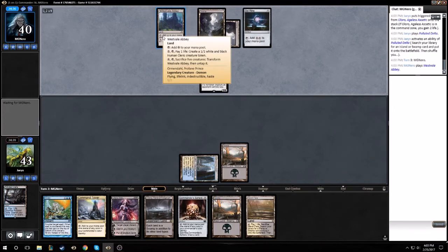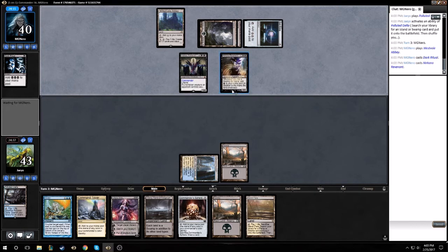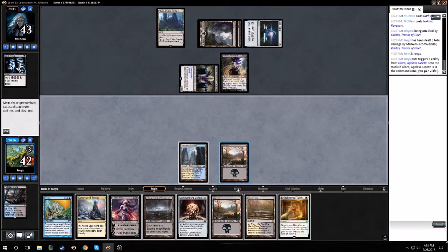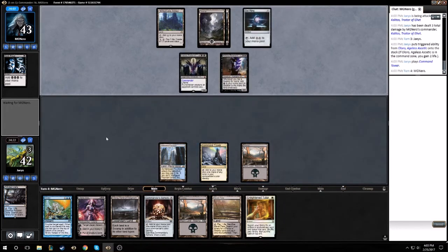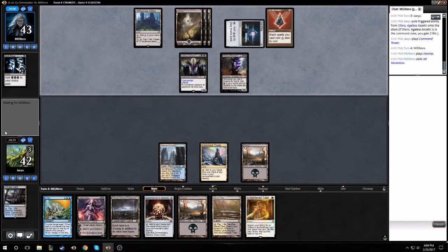Westvale Abbey — a little scary. Dark Ritual, oh boy, Count of Revenant. Our opponent is off to a scary quick start right now. Lane Tutor is interesting, so we could just get Humility. If he doesn't play anything I have to counter next turn, then I'll tutor for Humility and put it in play — see if that gets another scoop out of him. Opponent's got all his ramp this game, which is fitting since we flooded out hard against him in our first game.